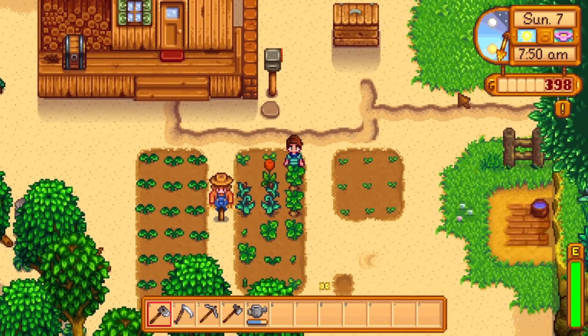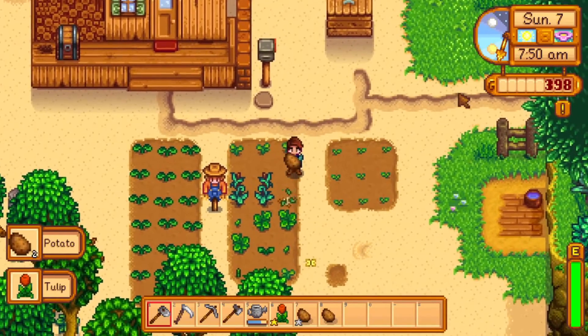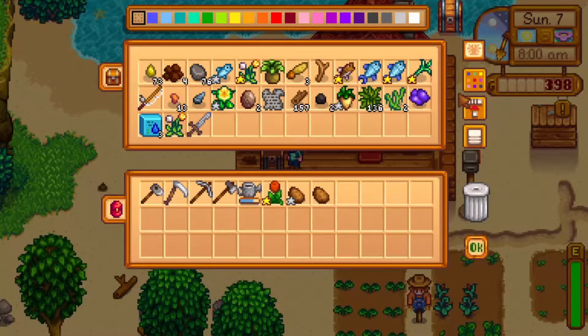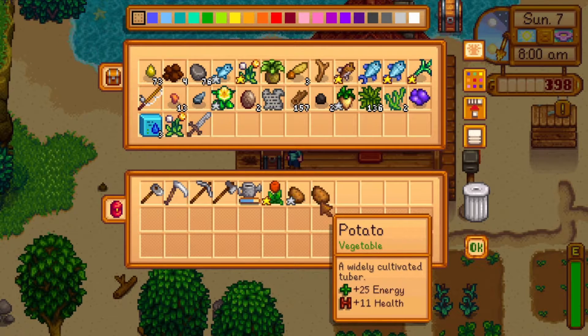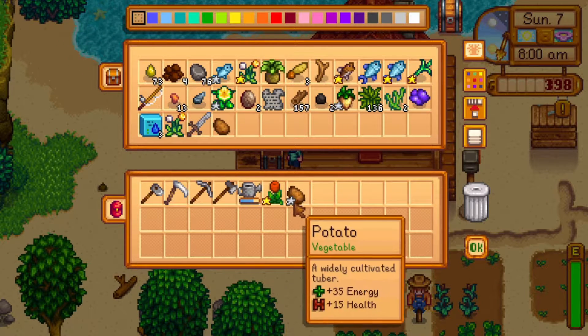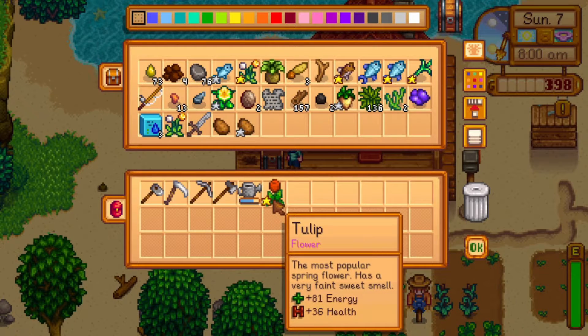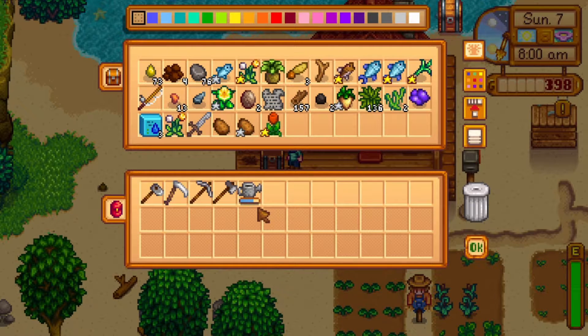Let's go ahead and collect our crops. It looks like a few of them grew — we've got a tulip and some potatoes. We'll look in our chest and we're going to keep both potatoes right now: one for myself and one for the community center. And that tulip there — that's a gold quality tulip. We're going to keep that as well, so we are not making any profit from farming today.